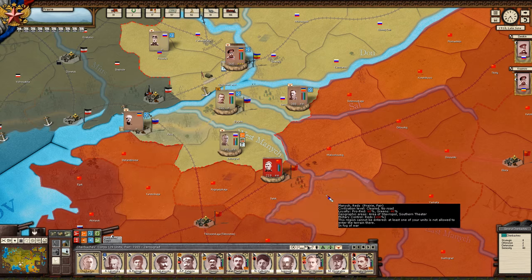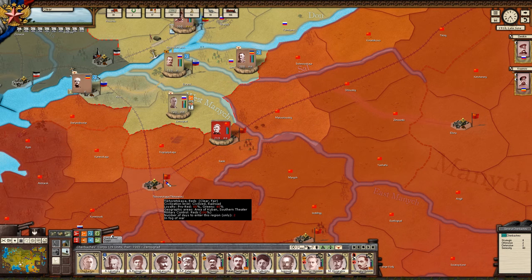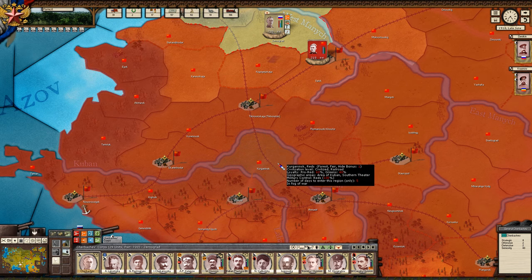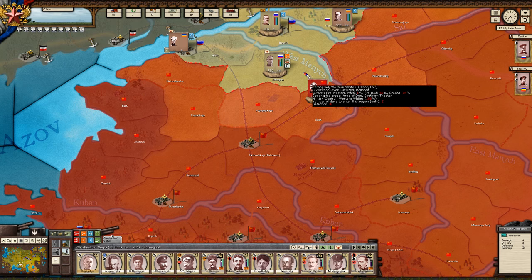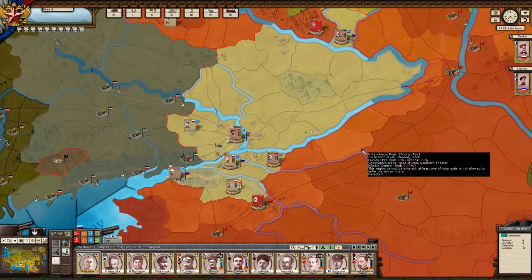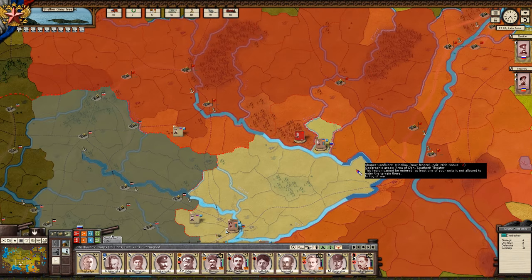Destroy rail: if we managed to get over here and wanted to destroy the rails, that would prevent the enemy from going through this province via rail. You press that button and during the turn they will destroy that rail. That's incredibly strategic and important to understand.